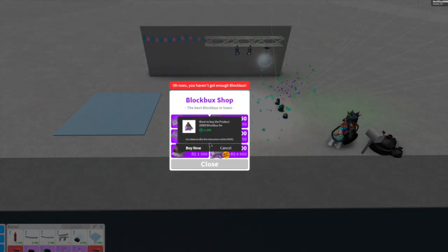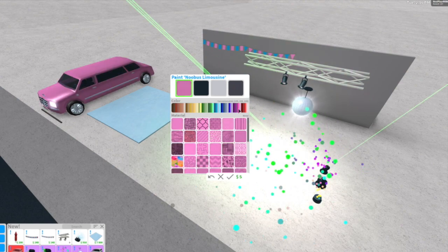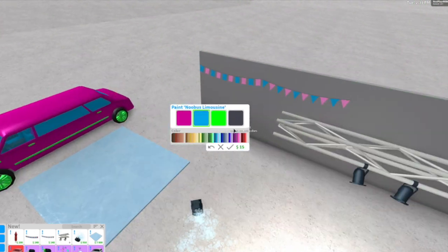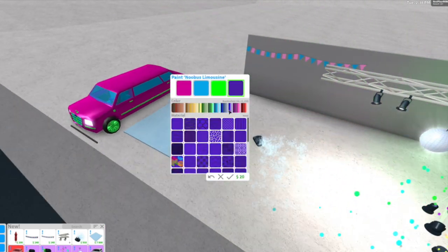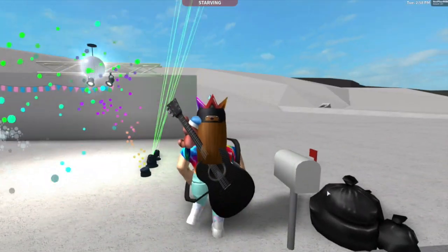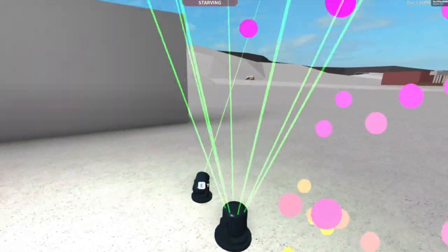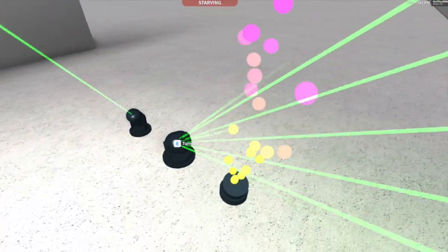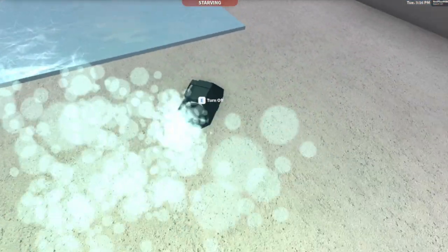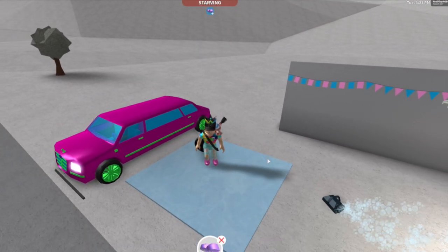Hold up, we're gonna need some blocks and bucks for this limo because I'm totally getting it. Let's take a closer look at these items — these are literally my favorites. Definitely the disco ball too, look how it glows. But honestly, the best part is actually having the ability to place a skating rink on your very own plot.